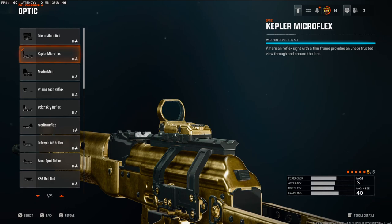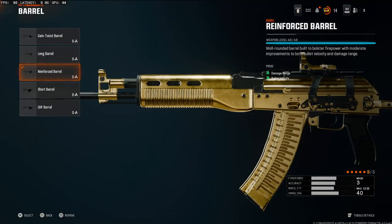Dropping straight into the attachments — over on the optic, we're going to be going with the Kepler Microflex. This is my optic of preference; you can use whatever one you want. Over on the barrel, we're going to be using the Reinforced Barrel. This is probably the best barrel to go with. It gives you both damage range and bullet velocity.